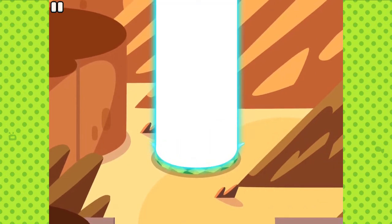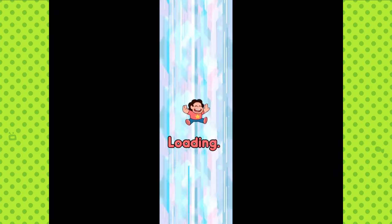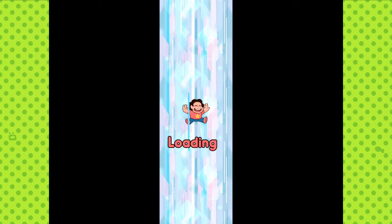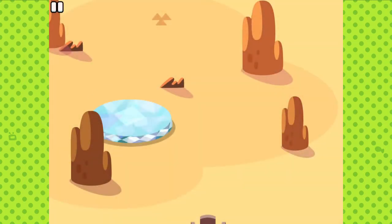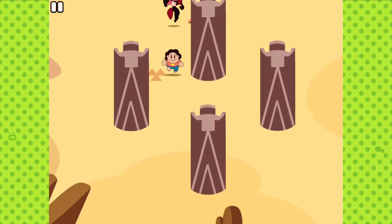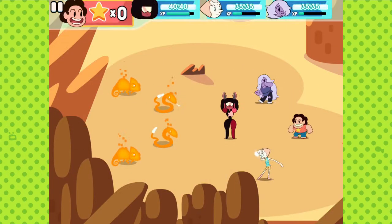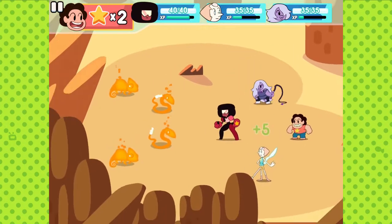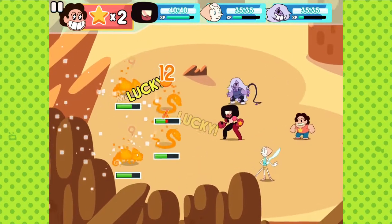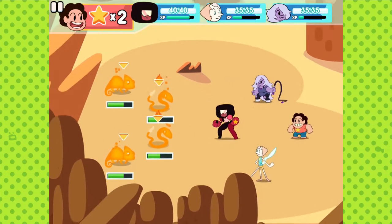I don't feel like fighting a boss yet. Let's see where in the middle of the desert we are. Oh no, we're in the middle of more desert. Let's be careful, everyone. What's with these level designs? They're just pillars. More of these guys — we'll take them out. Those chameleon guys are pretty sturdy.